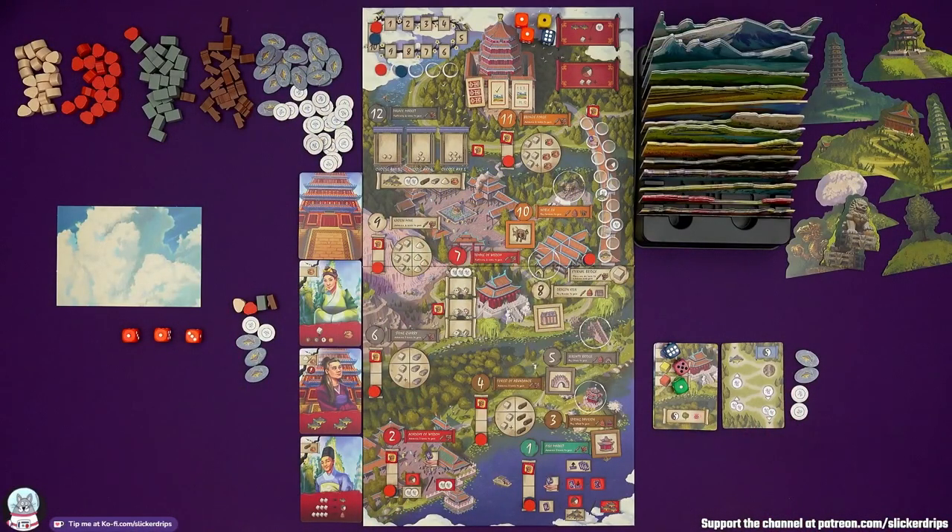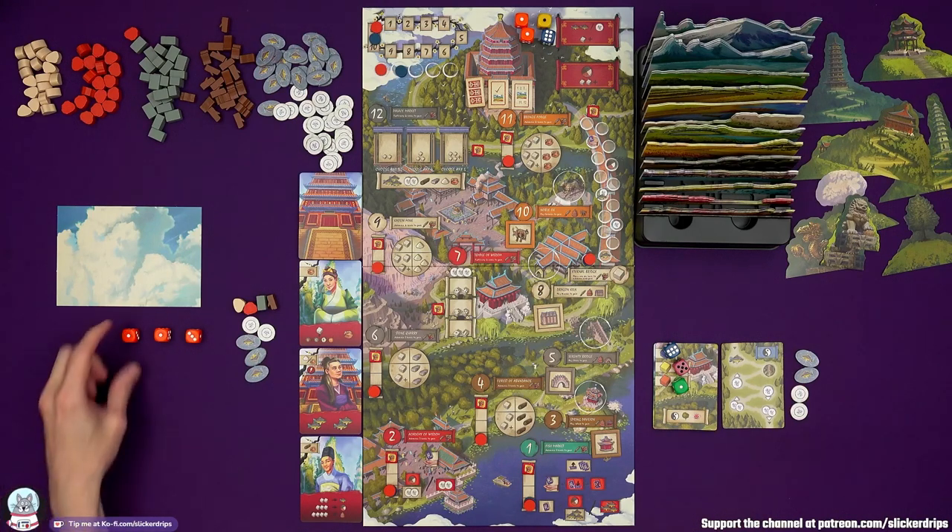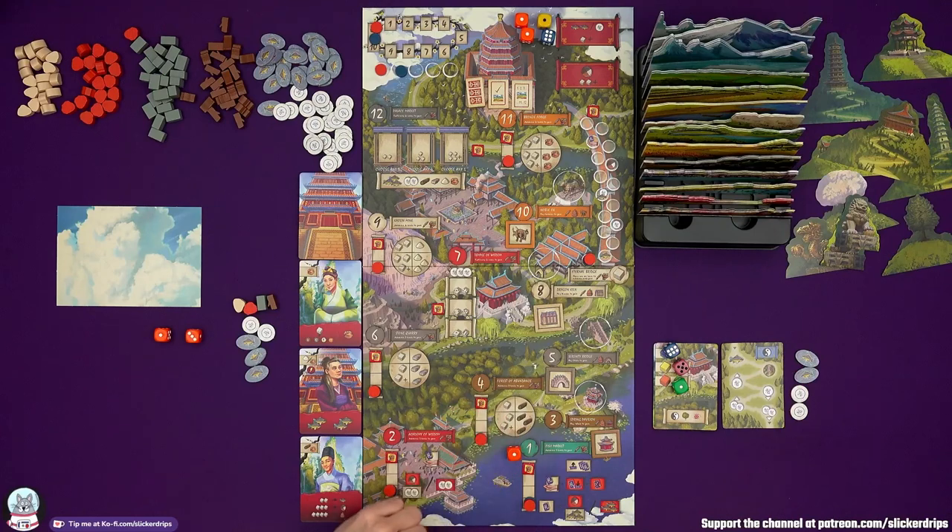Now it's time to play. In turn order we play groups of our dice. The master's priority is to play a group of dice of the same value as a group I have, making me pay fish. So I want to go at least once while it's free. I'm going to come to location number one, the fish market.